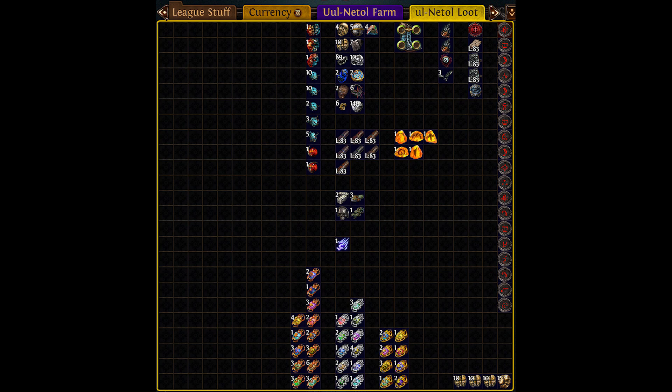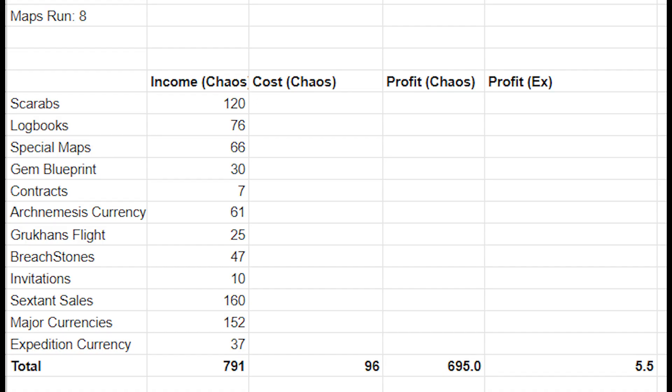As you can see, we had some really nice juicy drops — which may be lucky — but with all the quantity of mobs we end up getting in maps, you're bound to get some high-value drops, whether that be conqueror maps, a good sextant roll, synth maps, raw exalts, or raw divines. You're going to get something worth money because of all the juice in the map. In total, across the eight maps, I made a profit of five and a half exalts with stuff that's super easy to sell or really useful to use yourself.